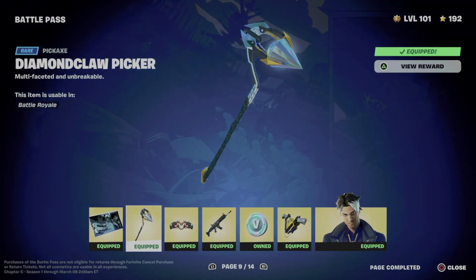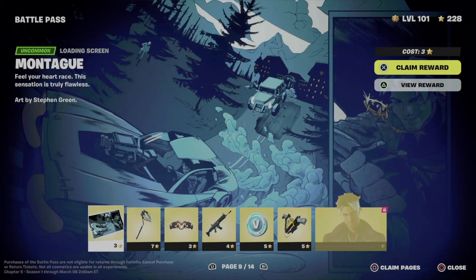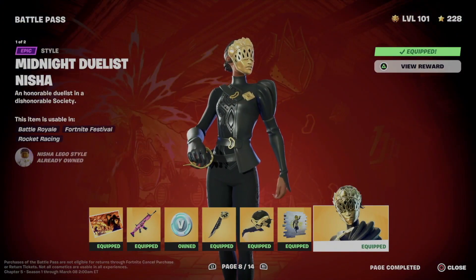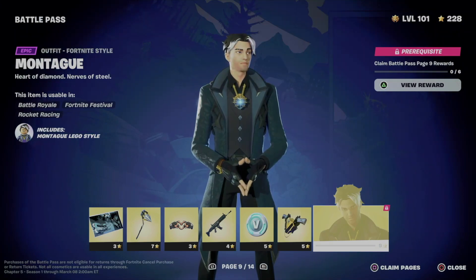Hey guys, in this video I'm taking a look at your battle pass. Let's get started on your fourth tab on your battle pass, going to your regular rewards. From here, just make sure to claim everything from page one all the way to number eight. Once you do that you can move on to page number nine — if you didn't, you will not be able to unlock it.